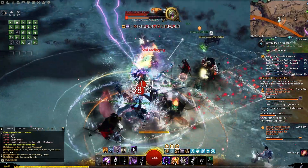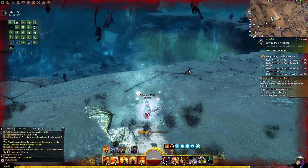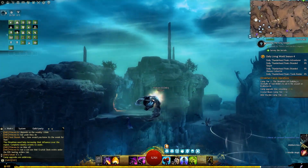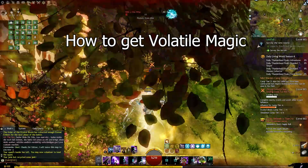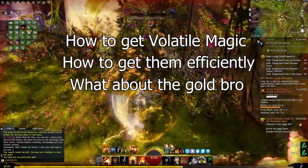This video will be a quick rundown on the best way to make gold out of volatile magic. We will go over how you can get them, how much will 60,000 volatile magic get you, and more. The best way to make gold with volatile magic is to buy trophy chests, open them, and then sell the results. That's it — that's basically the video. However, if you want to find out how you can get volatile magic, maximize your acquisition, and get a breakdown of how much you can expect per volatile magic, then keep watching.